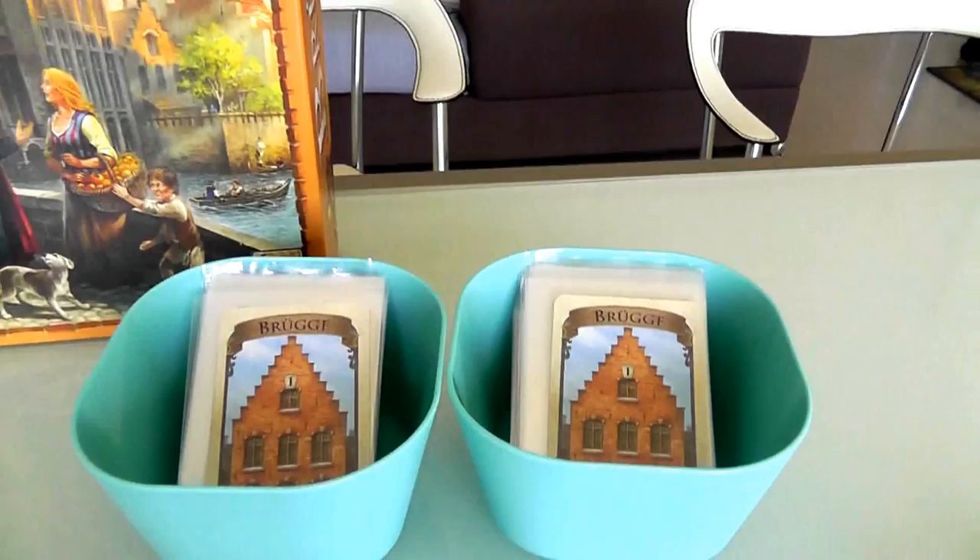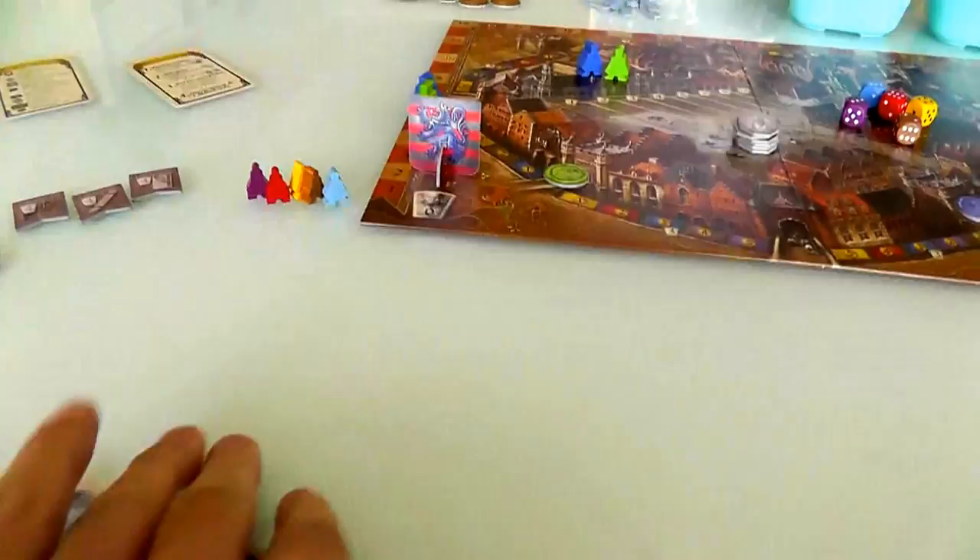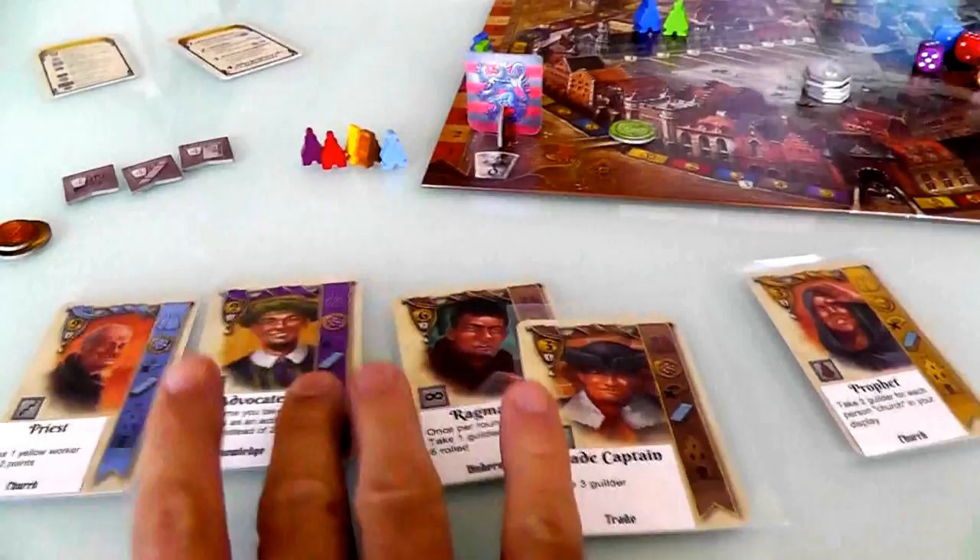Now I'm choosing between brown and brown — neither of which I'm particularly excited for. I'll take another brown. Then I get a purple — I'll take a purple. And for number five, a blue. Those are my five cards. Now that I've drawn them, I can look at them. The Ragman, the Advocate, the Priest, the Trade Captain, and the Prophet — these are all people that, if I build a house for them, they could come and live in my section of town and give me abilities.